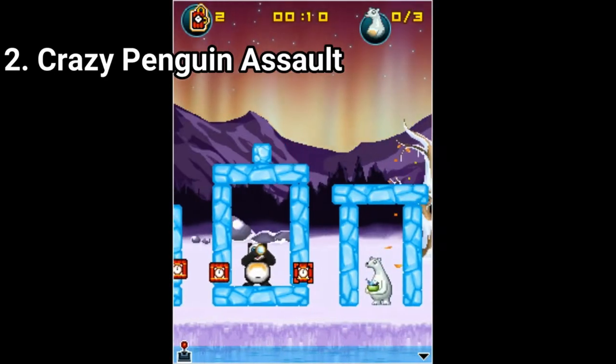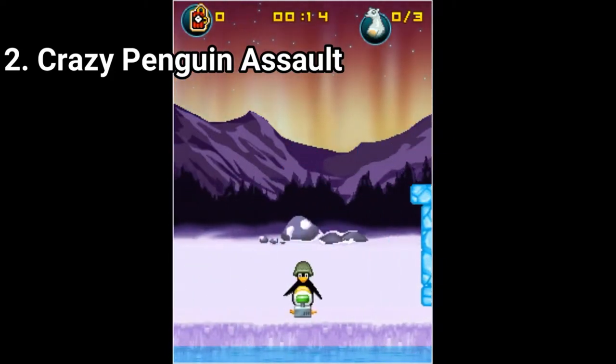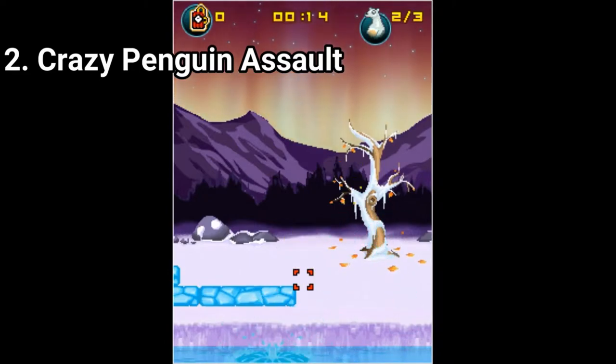In Crazy Penguin Assault you do what you see in the video, meaning that the aim of the game is to collapse the ice structures onto the bears. And the more you progress in the game it gets more challenging, as you don't have enough bombs. Overall, it's a great puzzle game.